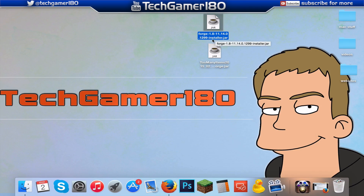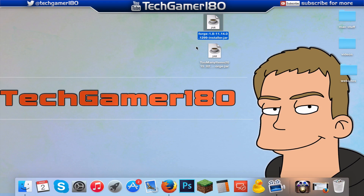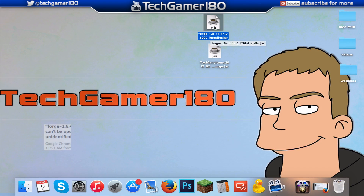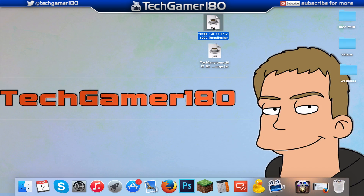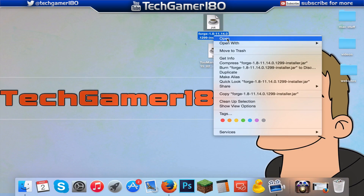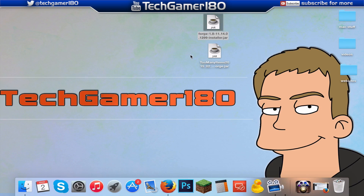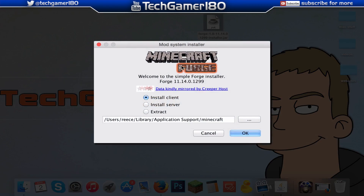One thing I do want to mention: if you're below the version of Mavericks, you may get a message when you try and open this file that won't allow you to open it. If you do get that message about unknown sources and it won't give you an option to open it, all you're going to do is right-click and just open it that way. I'm just going to double-click on the dot jar.